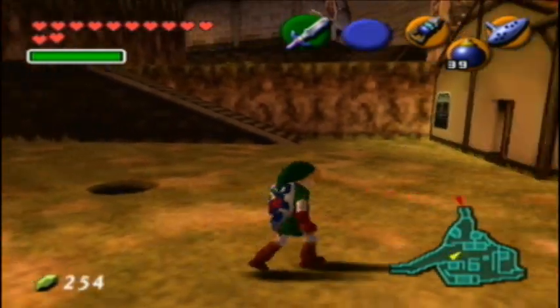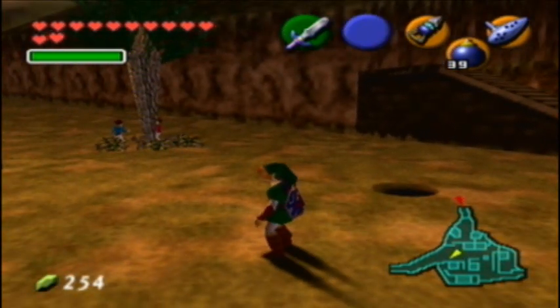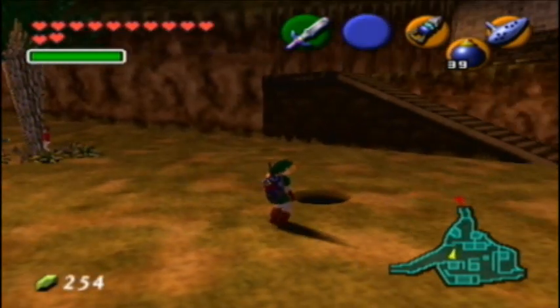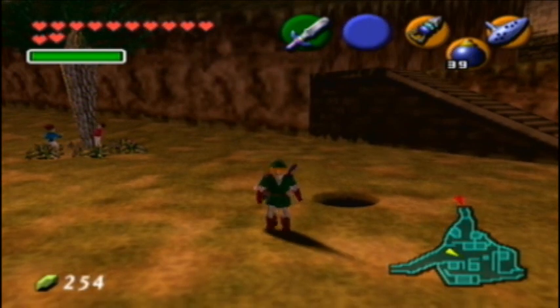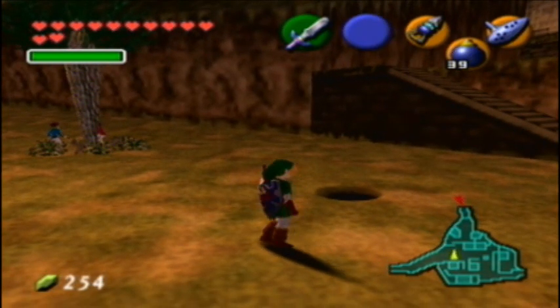Alright guys, I'm back now. You may have noticed that my Rupee count is much, much higher than it was in the last video. That's because I actually did find this secret hole in Kakariko after much bombing around. It was right here. If you want to find it yourself, just pause the video, and get a good look at where it is. I'll show you what was down here.